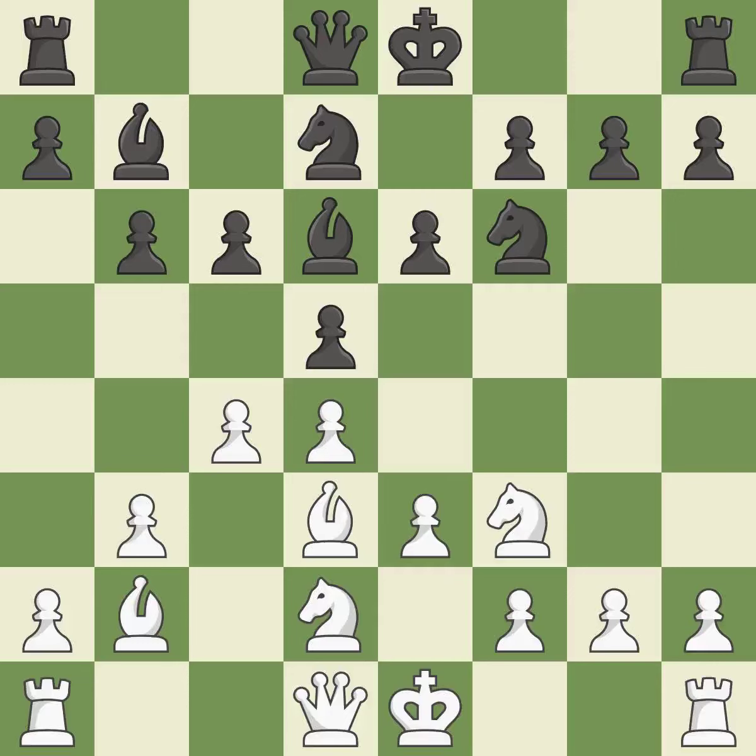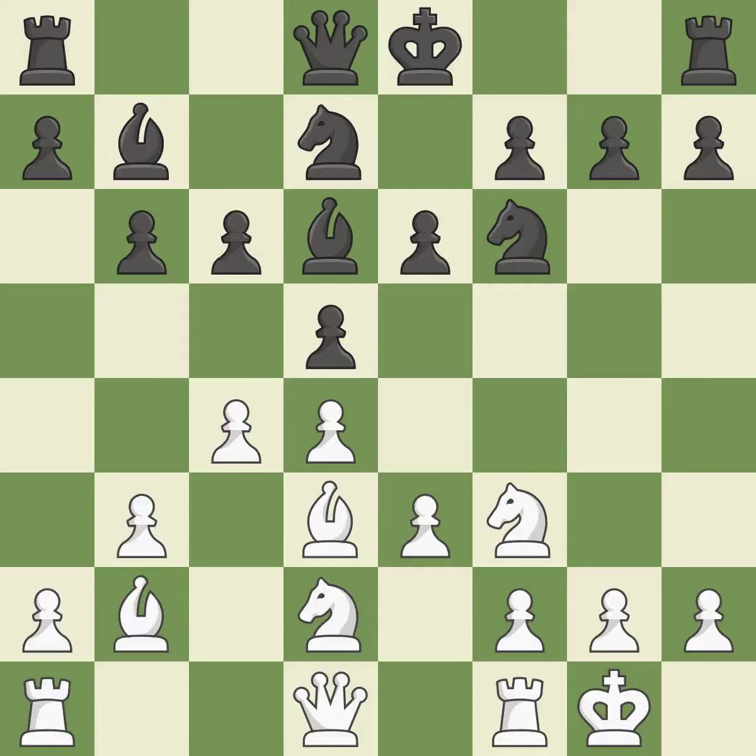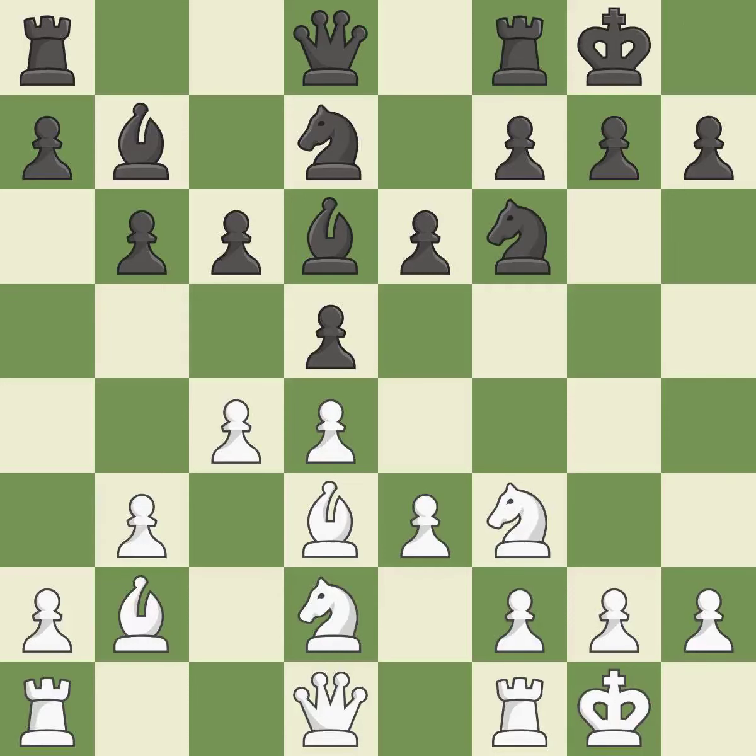Castling gets the king to a safer square, out of the center of the board, while also developing a rook. Castling kingside tends to be safer because the king is further from the center. Castling to the same side of the board as the opponent tends to lead to less sharp positions as compared with opposite side castling. This offers to exchange pieces of equal value — it is the last book move.